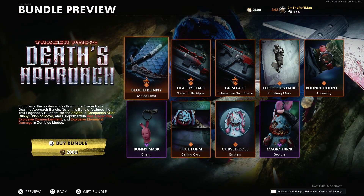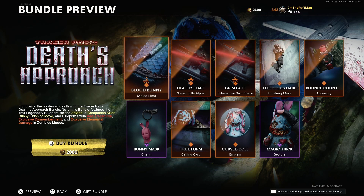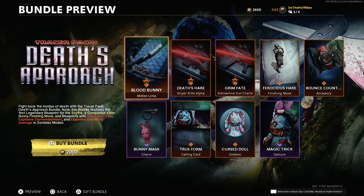Alright, here we go — a bundle review. Tracer Pack: Death's Approach. Fight back the hordes of death with the Tracer Pack: Death's Approach bundle. Note this bundle features the first legendary blueprint for the Scythe, a companion killer bunny finishing move — that is going to be pretty epic — and blueprints with red tracer fire, explosive dismemberment, and explosive elemental damage in zombie modes. I can't wait to cop this. Let's go ahead and buy it right now and check out everything that's in it.